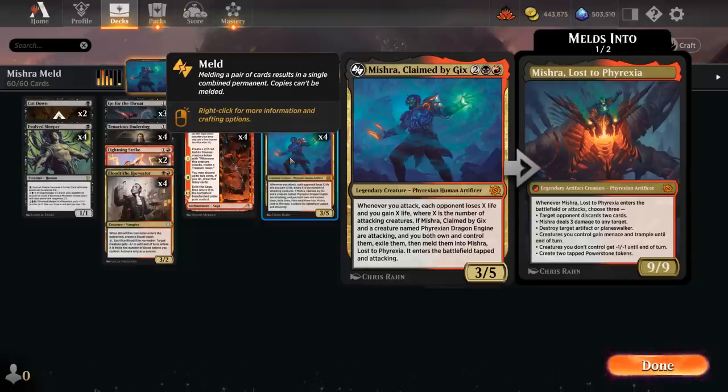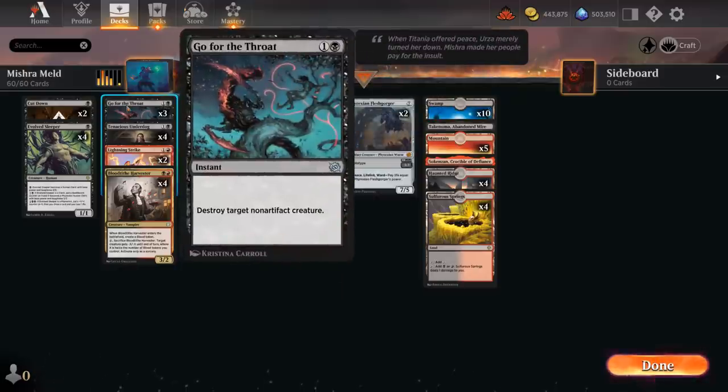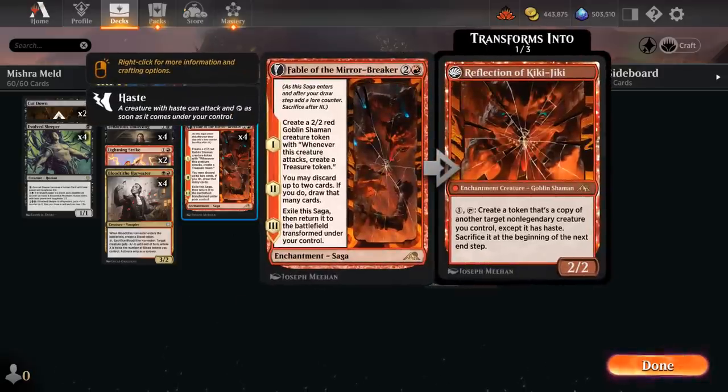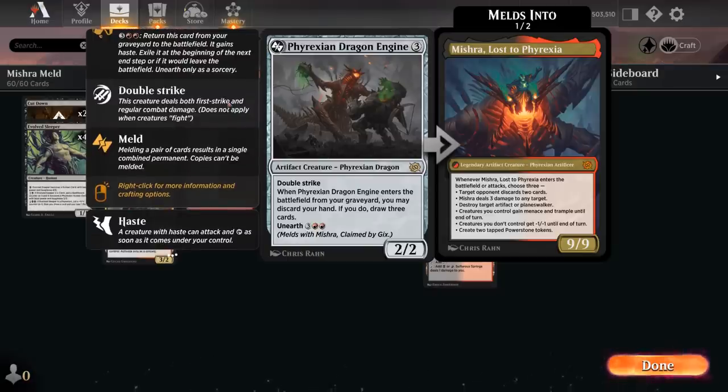That's our main game plan. Looking at the rest of the deck, we have a few new additions from Brothers War, including 3 copies of Go for the Throat, replacing Infernal Grasp as a way to deal with non-artifact creatures. There will be some artifact creatures this can't answer, but hopefully we can manage with Lightning Strike, Cutdown, and the removal that Blood Tithe Harvester provides by shrinking down an opposing creature. We're also playing the full set of Fable of the Mirror-Breaker, which helps us assemble the combo with the second chapter — discarding up to 2 cards and drawing that many. We never mind discarding a Phyrexian Dragon Engine to the second chapter, since we can always Unearth it later.